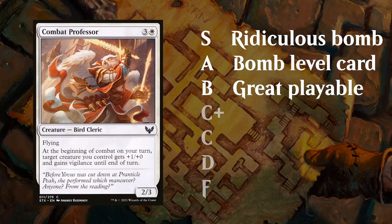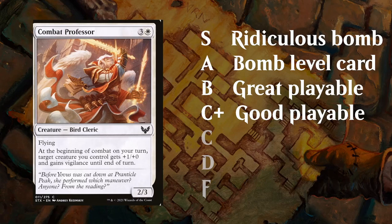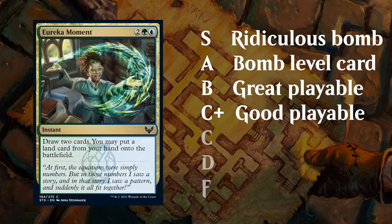Next up we've got the C-plus tier. These are very good playables that you're rarely going to cut from your limited deck if you're playing that exact color. For example, Codie — great evasive creature that can apply some pressure and play offense and defense. Scurrid Colony is an early blocker that becomes relevant in the late game. And Eureka Moment — a nice two-for-one card draw spell — typically falls in the C-plus category.